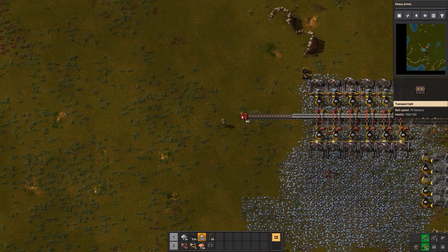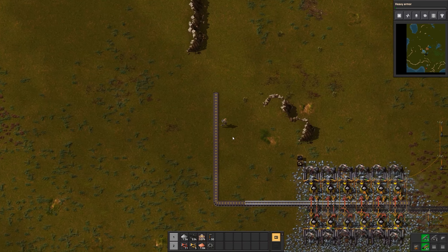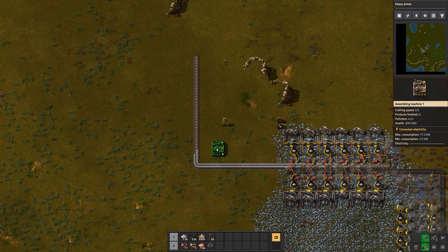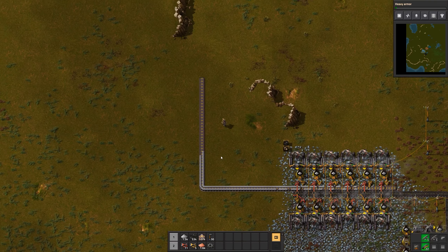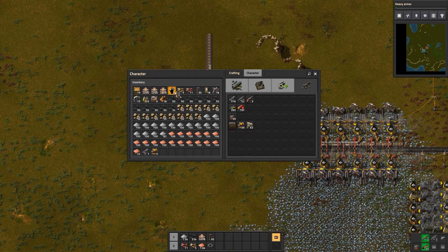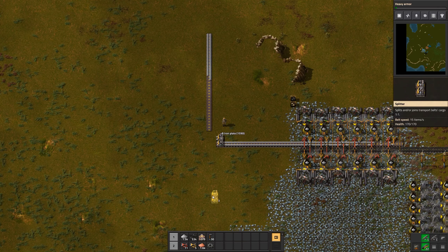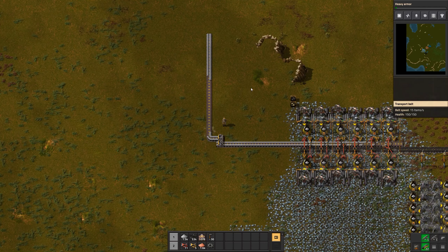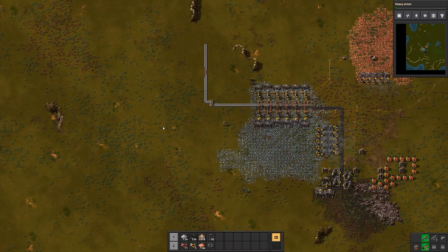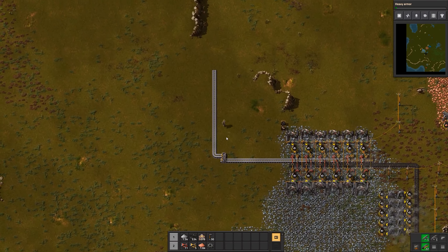Let's get our belt and place it here so the assembling machines are aligned to it. We have the major belt here, and I want to have a splitter here. The splitter is going to split up the iron plates to this side, since we're going to need other things from iron plates as well - we can split that into several sections as needed.